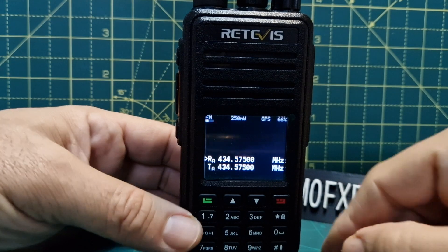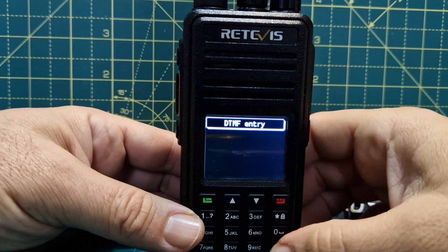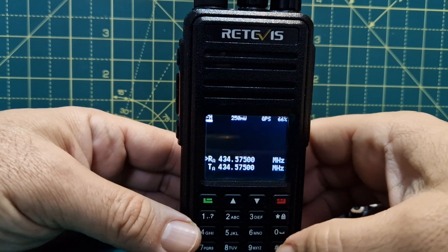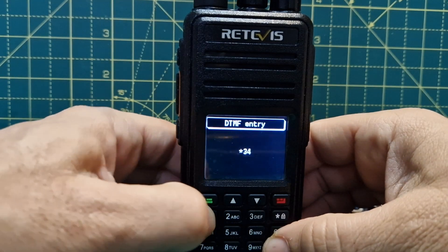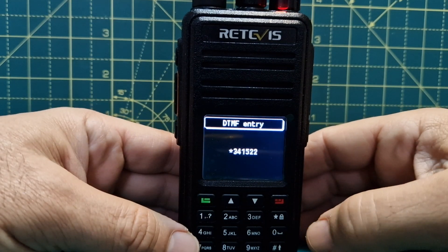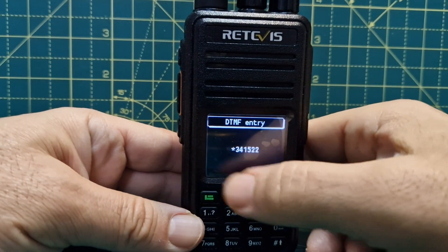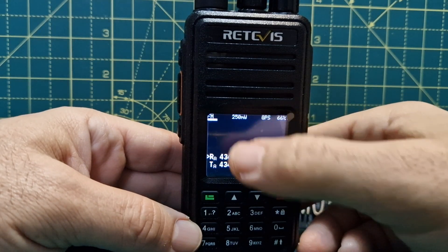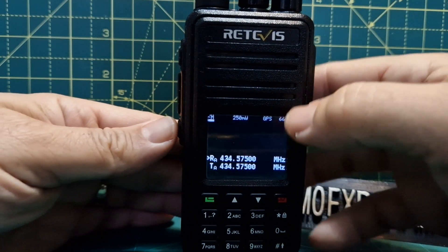When you're in analog mode, if you push the hash button it allows you to do DTMF. Use the red button to delete. So go hash, then I'd enter star 3 4 1 5 2 2 for my AllStar node, and hit the green button. You hear the tone sent. I've tested this — it does work with my AllStar node.